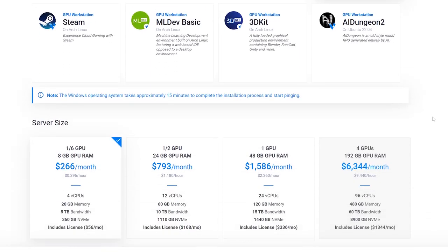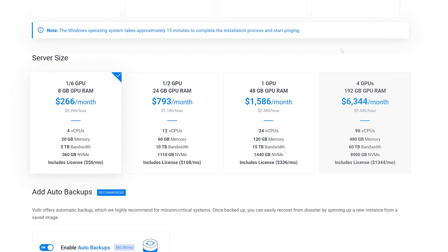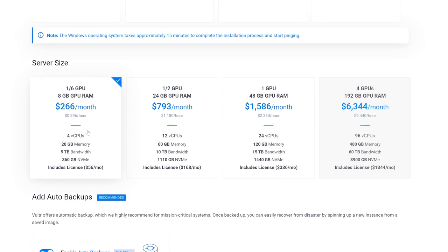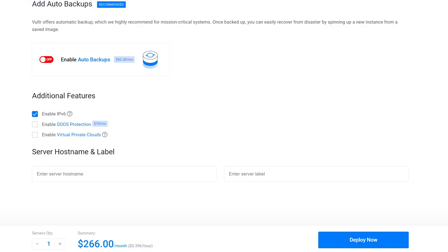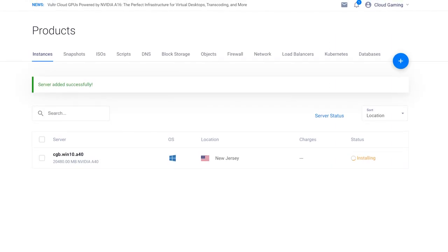You'll be able to choose your server configuration from preset configurations for the GPU you choose. Don't let that monthly price fool you. I recommend the first option for playing most games — remember these are server GPUs, and one sixth of a full A40 should fit most needs. Backups won't be necessary along with many other features, but you're welcome to purchase them. Your monthly summary or hourly charge will be at the bottom. Enter a server hostname and label and hit Deploy Now once your configuration is complete. Your new server will show up under the products list and it may take a few minutes to start up.